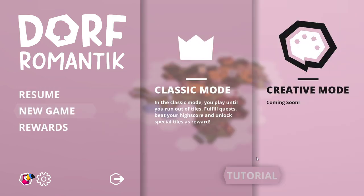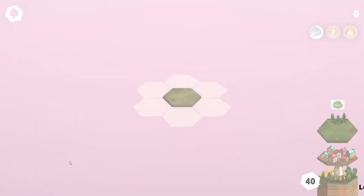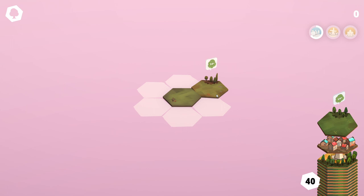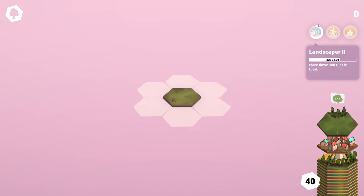Let's start a new game in classic mode. We need to put together as many tiles as possible in order to get a bonus. And this bonus is going to give us more cards, more tiles. Plus, we are going to get some points.